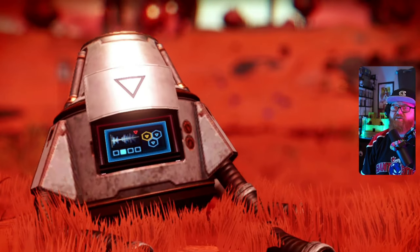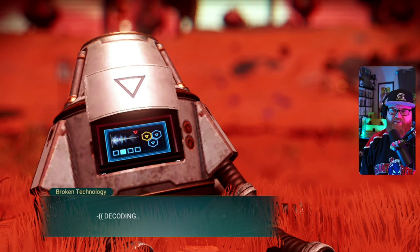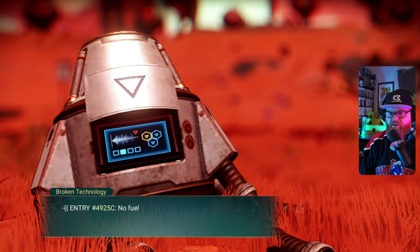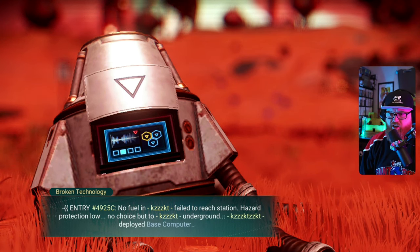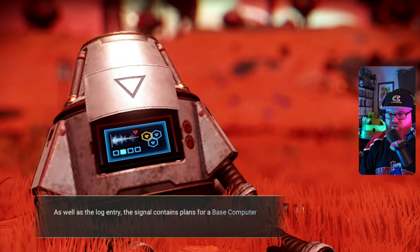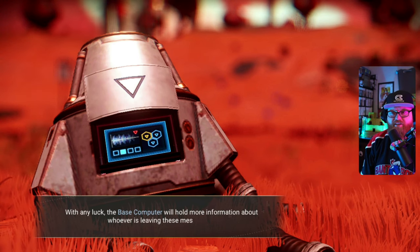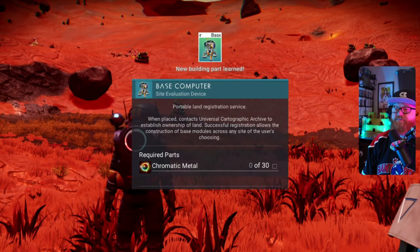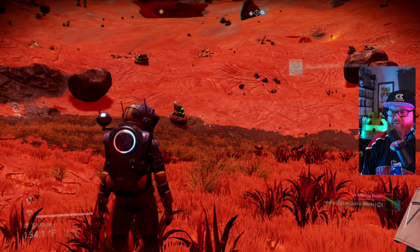The buttons might be switched — I might've backed out of the signal. Let's give this another shot. This time we're deciphering the signal. Decoding. Entry 4925C: no fuel and fail to reach station, hazard protection low, no choice but to go underground, deployed base computer. As well as the log entry, the signal contains plans for a base computer and a terrain manipulator. With any luck the base computer will hold more information about whoever's leaving these messages. Let's extract the plans. We've got the base computer plans now and terrain manipulator technology, and we will be getting those going very soon.